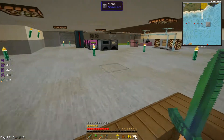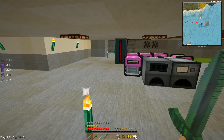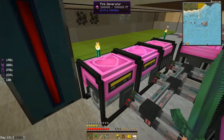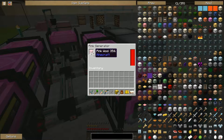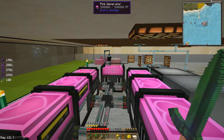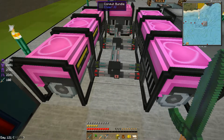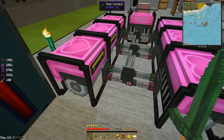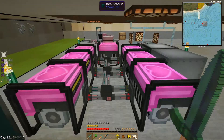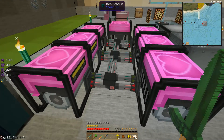Now, this fine pink crafting stuff over here — these are generators and they are all completely full. They run off of pink wool, hence the pink wool farm over there. I will show you that in a second. We have item conduits, which is the green, and power conduits, which is the red, that run — you can see right there where they drop down.